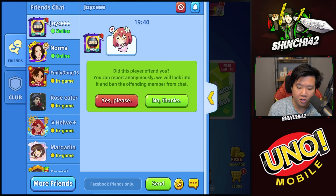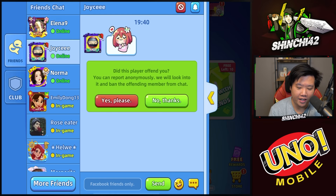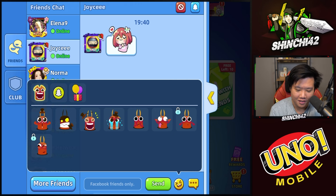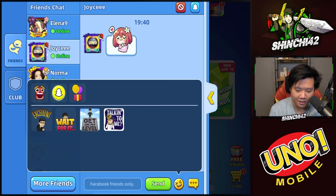This is really cool — there's a popup that says 'Did this player offend you? You can report anonymously and we will look into that.' This is Joyce, the community manager of Uno Mobile — I'm actually going to send her this screenshot because it's very interesting. I'm going to click 'No Thanks' because she is definitely not offending me.